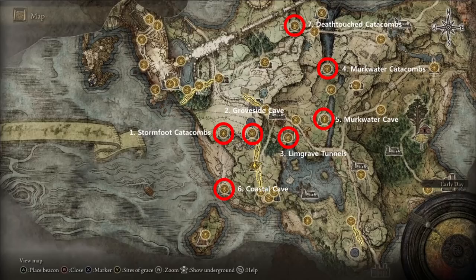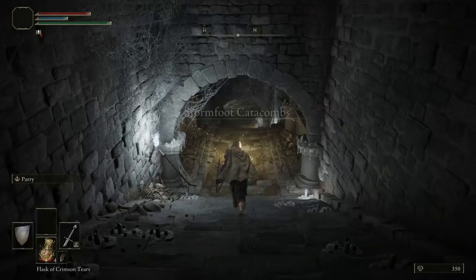Welcome to Elden Ring. My name is Nilas, and this is a guide to Eastern Limgrave — all of the sub-dungeons and mini-bosses that are in those dungeons. If you are interested in that, keep watching. If you want more guides, let me know in the comment section below. You can use the scrubber below the video to jump to different chapters if you're looking for a guide on a specific dungeon. Let's dive in.